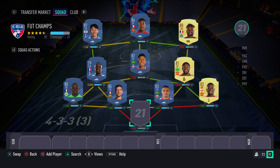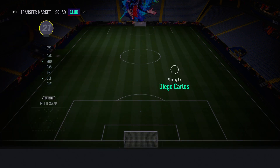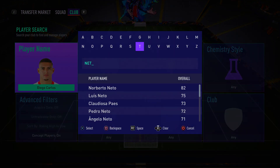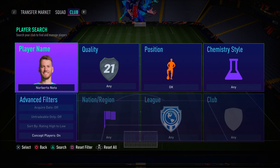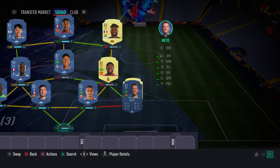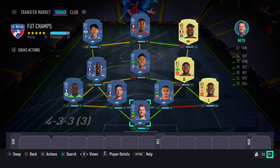To complete this incredible 500k team in the goalkeeper position we have a cheap beast — Norberto Neto. He got a big downgrade from 85 to 82 rated compared to last FIFA, but he's still a quality keeper with very good reflexes, very good diving, and decent positioning. A good solid goalkeeper.